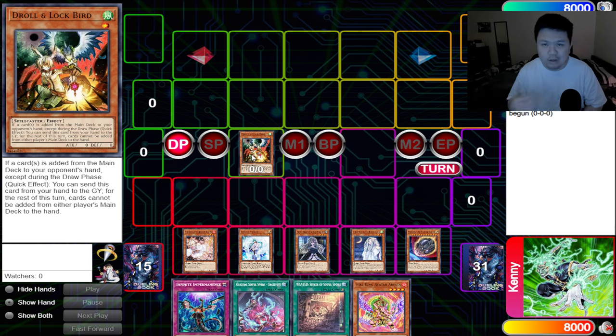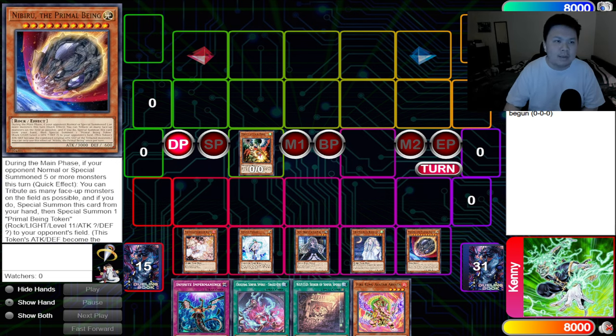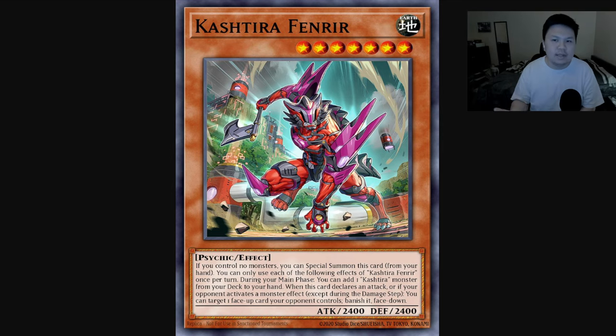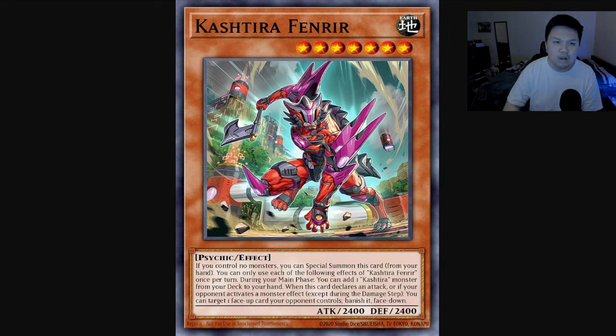Fenrir into Droll and Lock Bird — Droll doesn't do anything. Same with Ash Blossom, same with Ghost Belle, same with Ghost Mourner, same with Nibiru, and they have to play into the Fenrir, which isn't easily doable. If they have a copy of Diabell Star, the Black Witch, they actually can't activate the effect efficiently because you can just banish the Witch face down and they don't have a card to send with the original Sinful Spoils. And if you banish their Snake Eye Ash, they don't have a way to tribute it off to get the Flamberg Dragon. So Fenrir is a very solid interruption on top of beating the critical mass of hand traps.